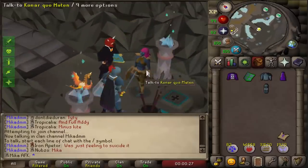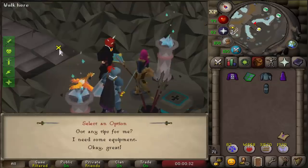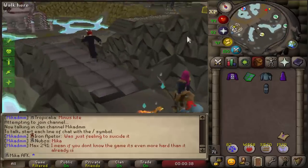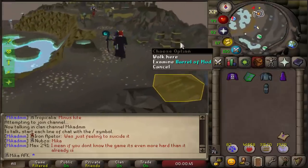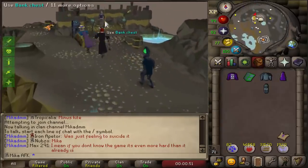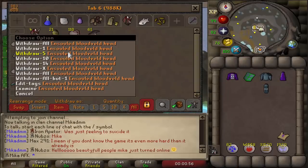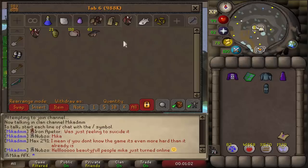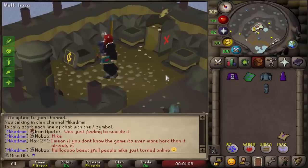Now that we have an Abyssal Whip on the account, we're going to start taking some tasks of Drakes. The reason for that is they drop a lot of nature runes and law runes, and I need both of these. If we quickly run to the bank, I have a lot of Insulted Heads, and Insulted Heads equal a lot of Prayer XP that I'm just not collecting right now. I'm still uploading the video so I'm lagging a bit, but I'm pretty excited. Let's see how it goes.